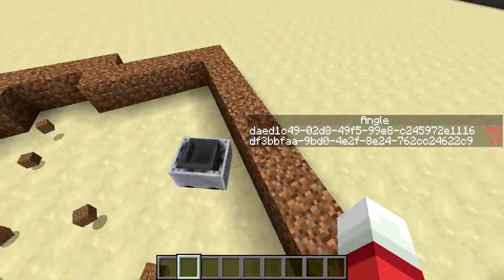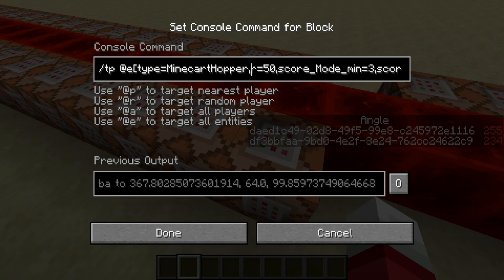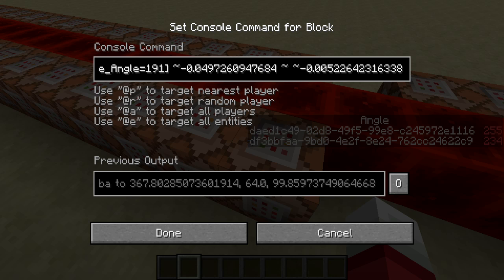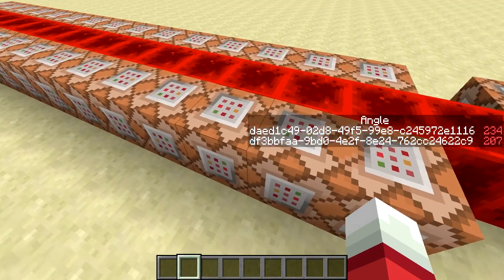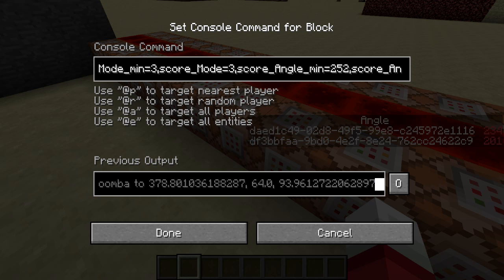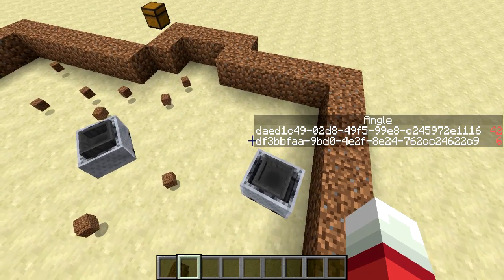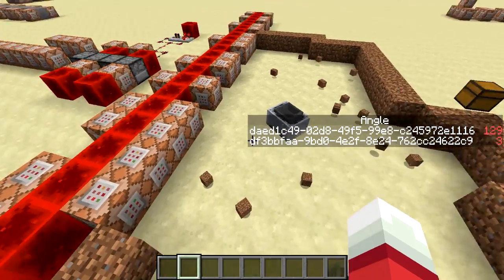To move it forward, I actually teleport the minecart. There's a bunch of command blocks here. I'm looking for a minecart with some scores — for example, an angle between 180 and 191, and I teleport it by about 0.049 in the x-direction and 0.05 in the z-direction. I did some basic trigonometry to figure out, for each of these angle ranges — like angle between 252 and 263 — a different teleportation amount to make it look like it's moving forward in the direction it's pointing.